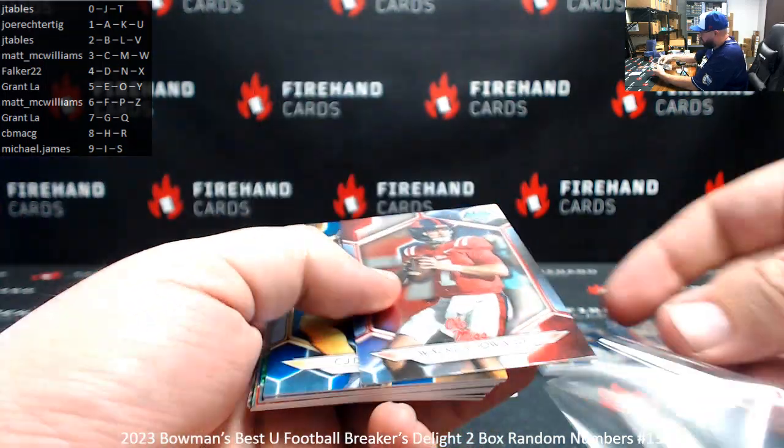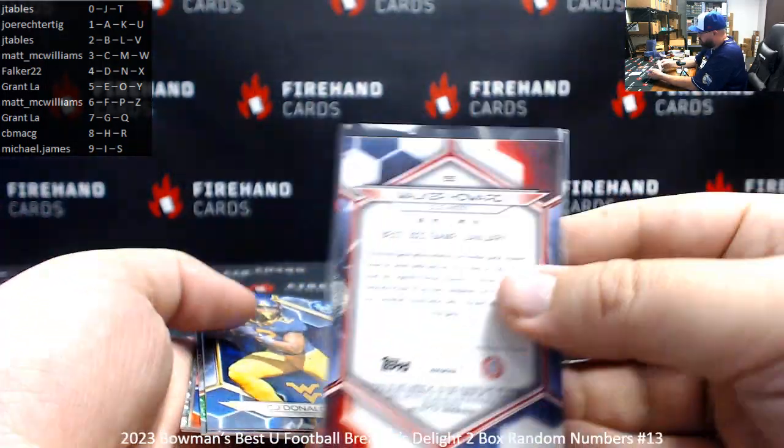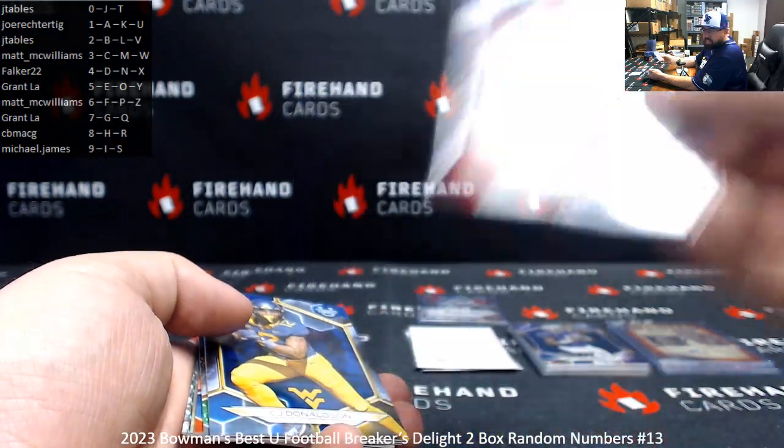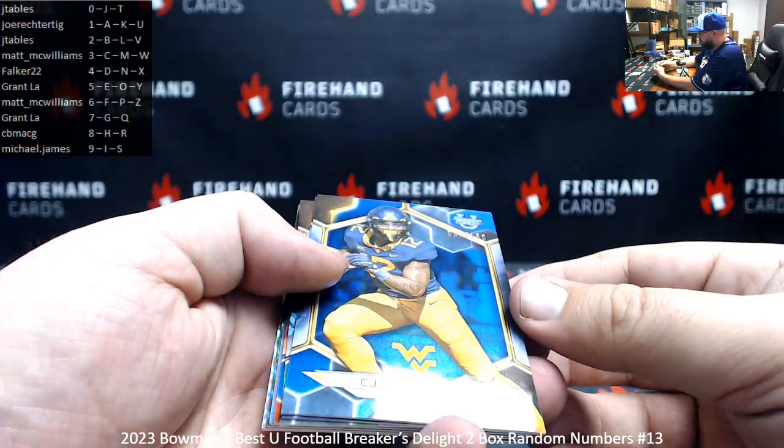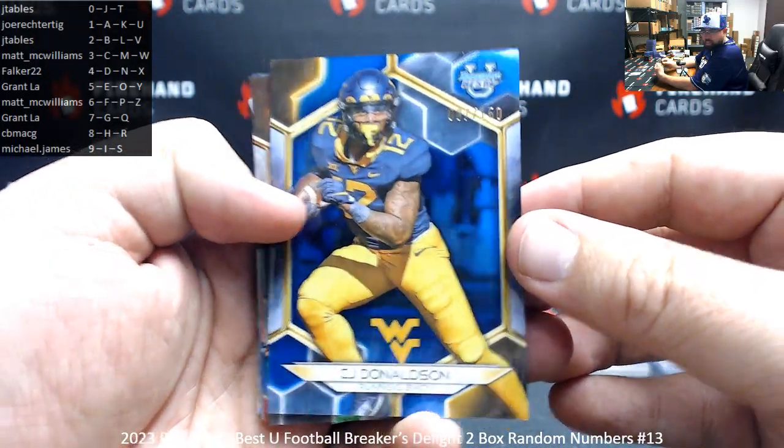Refractor Walker Howard, card number 55 — spot five, Grant L.A. Some more numbered refractors: 87 of 150, C.J. Donaldson — spot seven, Grant.